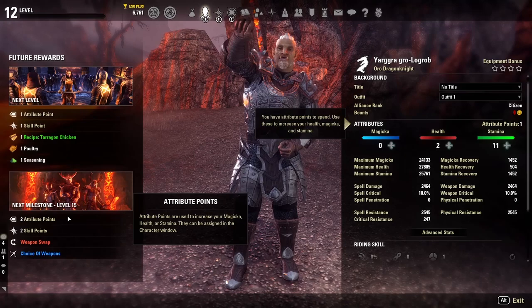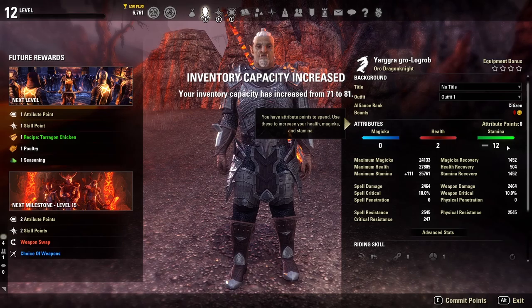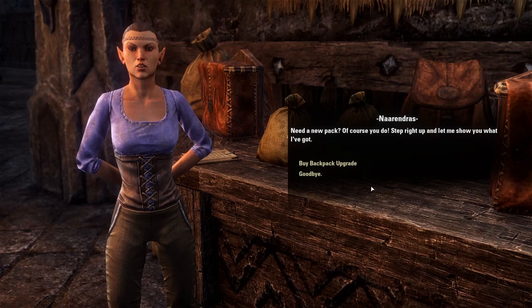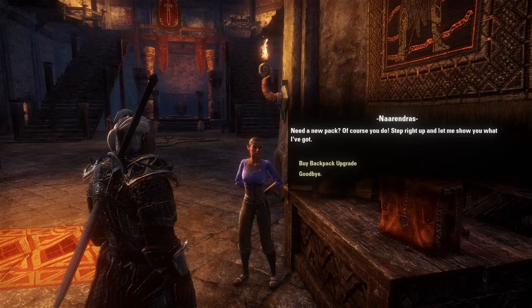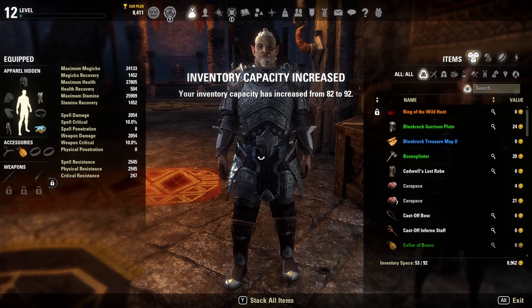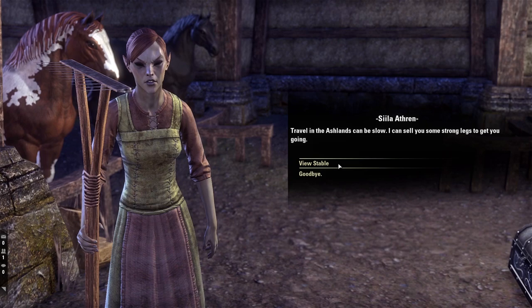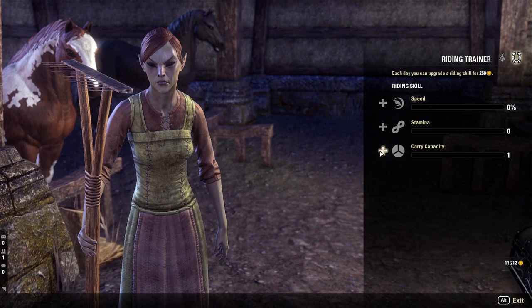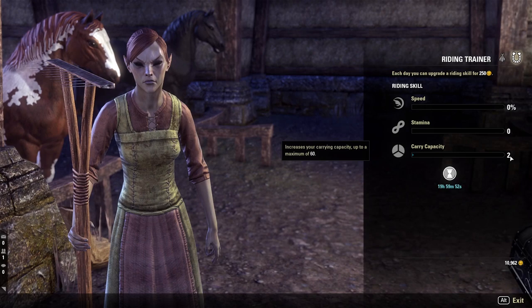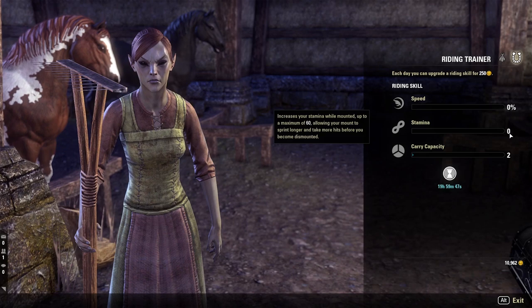When you first start, you'll have 50 inventory slots on your character. This fills up quickly, and you'll want to increase your max inventory space. You can do this by purchasing bag upgrades from pack merchants in cities with gold — each upgrade adds 10 slots and increases in price. You'll also get one free pack upgrade as a level-up reward. Finally, you can increase carrying capacity by one space every 20 hours via stable masters in any city, costing 250 gold per slot, up to 60 additional slots.